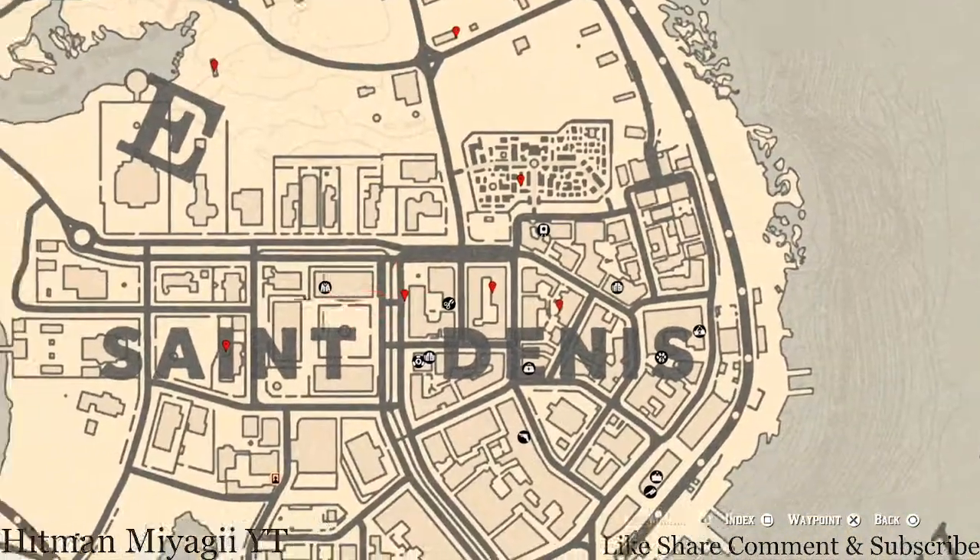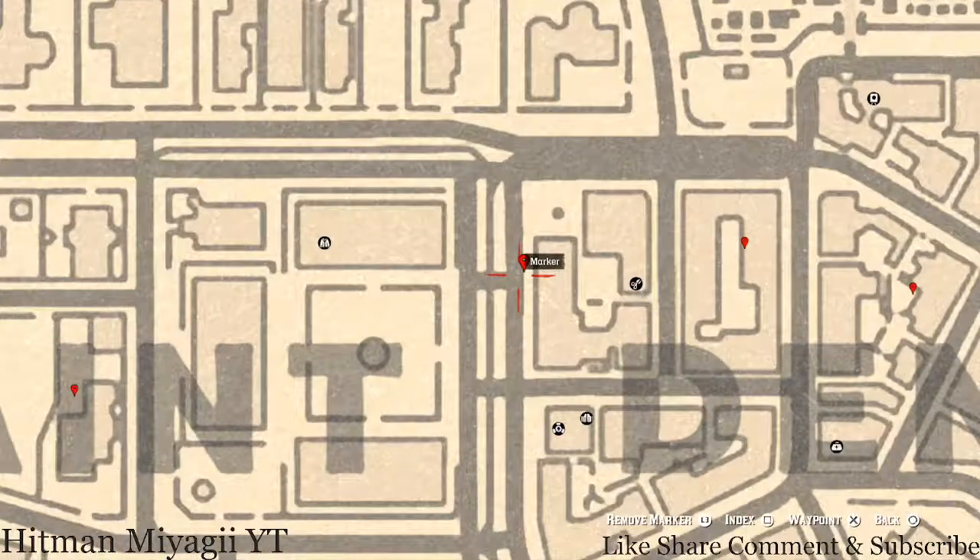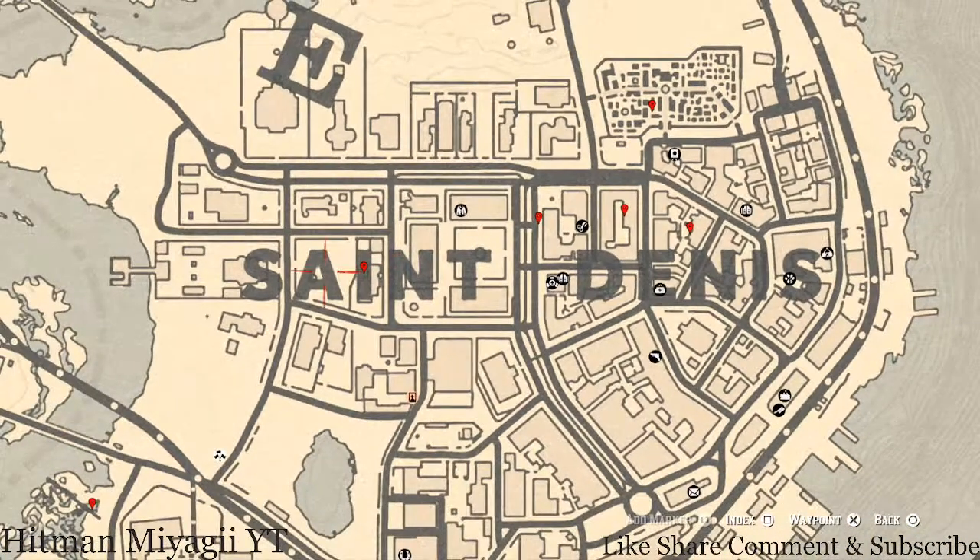At our next marker you'll find an Abella Ruby Bangle Bracelet. This bracelet is in a corner cabinet that's along the side of the street, like someone threw it out. At this location you should see the cabinet - position yourself in front of it and you'll get a prompt to open it. Open it, then position yourself again and you'll see another prompt to grab the Abella Ruby Bangle Bracelet out of the cabinet.